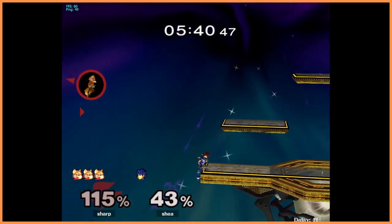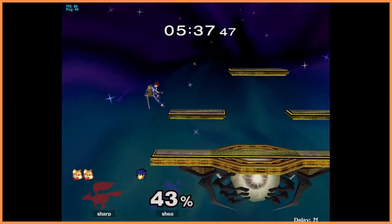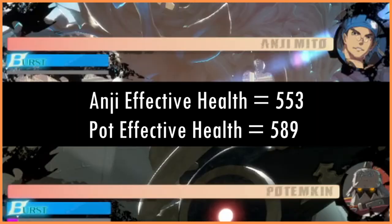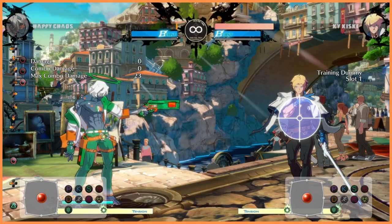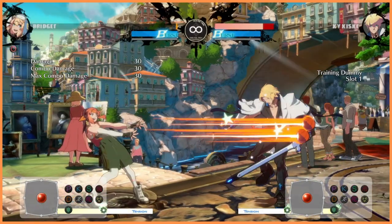And the best part is that none of it makes any mathematical sense. It's so inconsistent. This is the exact same visual information, but the number it correlates to is entirely different. Here's the same move doing different damage. Here's a gun doing less damage than a yo-yo.